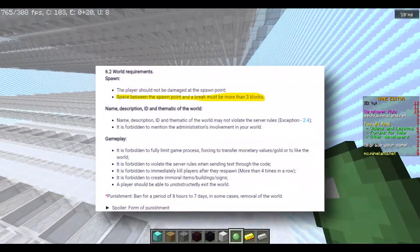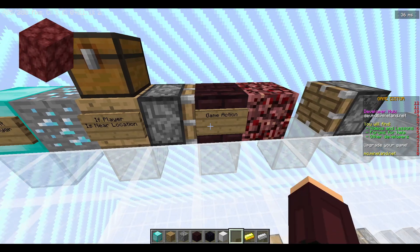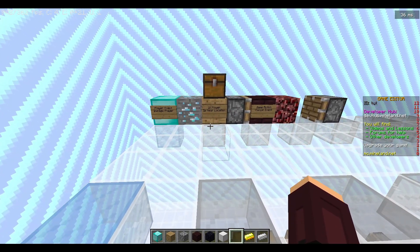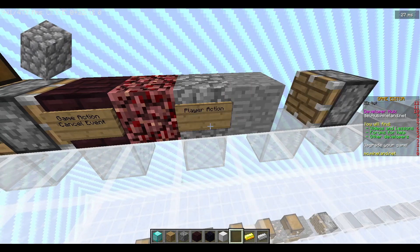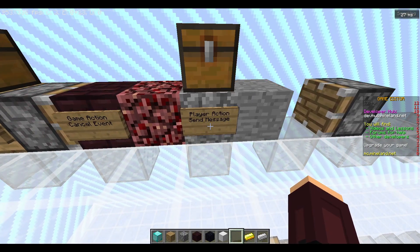Next, we put the game action: right-click, click on that, and select 'cancel event'. And there we are — that part is finished.